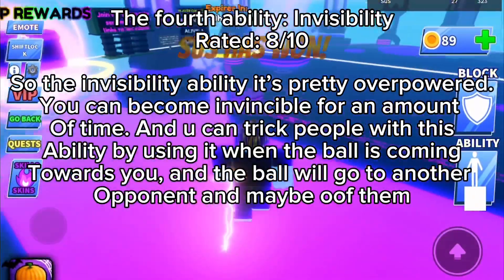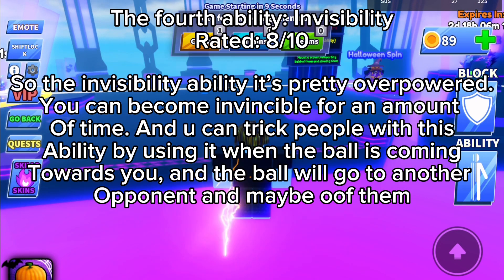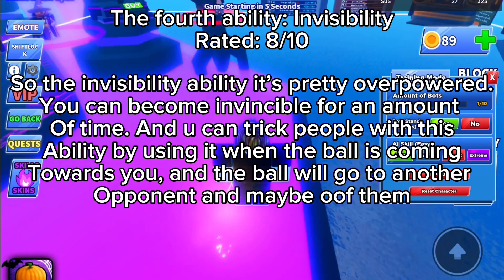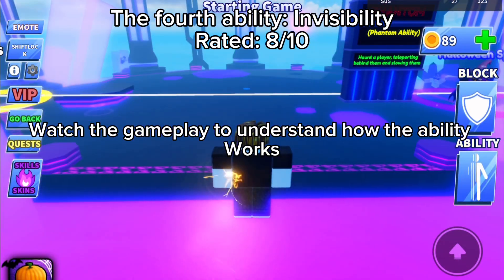The Invisibility ability is pretty overpowered. You can become invisible for an amount of time and trick people with it by using it when the ball is coming towards you — the ball will then go to another opponent. Watch the gameplay to understand how the ability works.